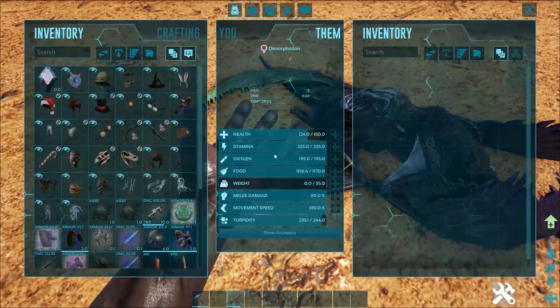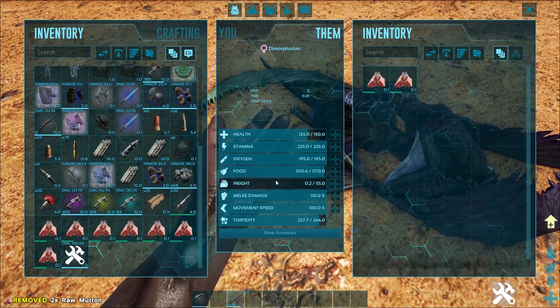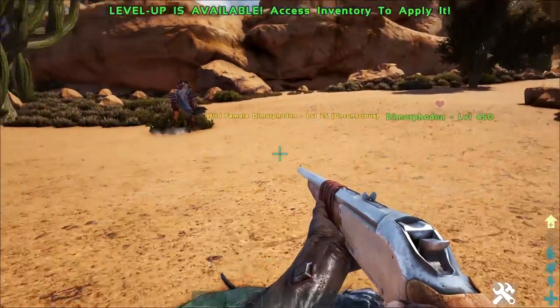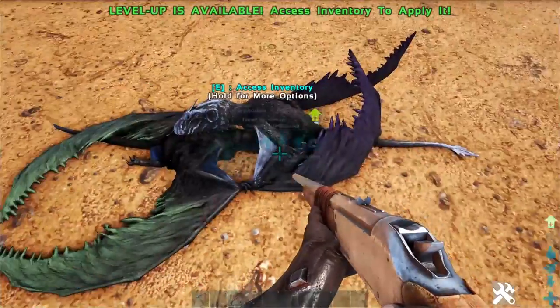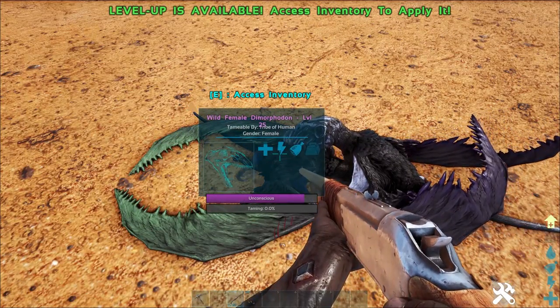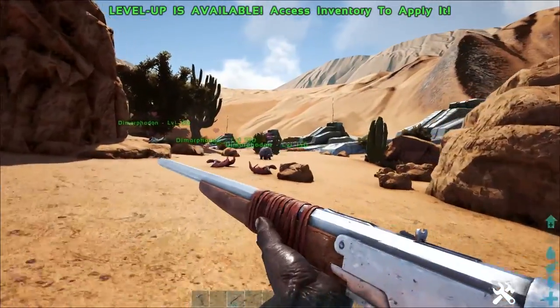These are a simple knockout tame. All you need to do is feed them Mutton. If you don't have any Mutton, give them raw prime meat and that'll do the job just as well. These guys don't really lose too much taming effectiveness from not eating the right food, so don't stress. Even if you use raw meat, you can still tame these guys up really effectively. But these guys really shine when they're in a pack.